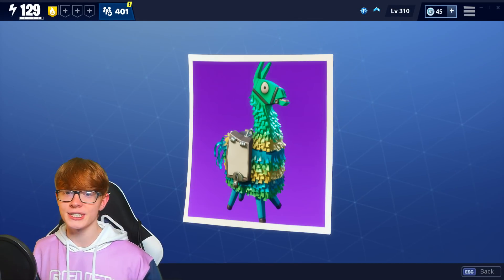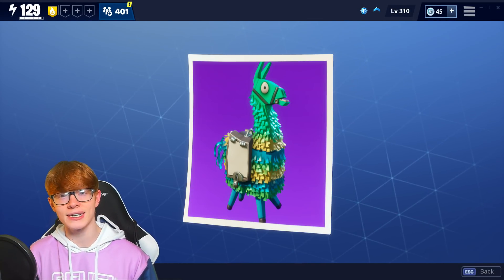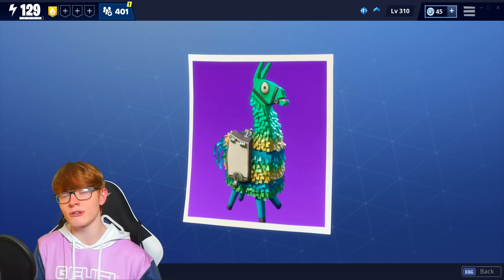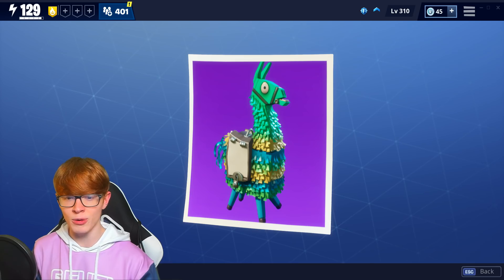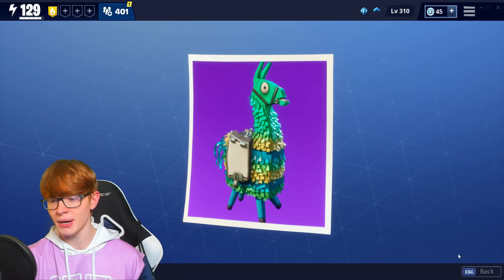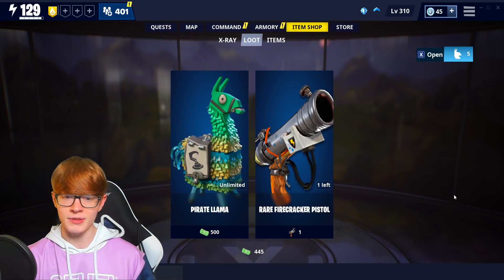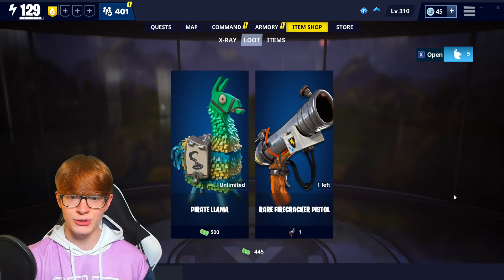Welcome back to another video. Today we're going to be talking about the new Steam Piston, which is the steampunk assault rifle in Fortnite Save the World. You can obtain this assault rifle by going into the Pirate Llamas. All you need is 500 spring tickets and you'll have a chance at getting this new assault rifle.